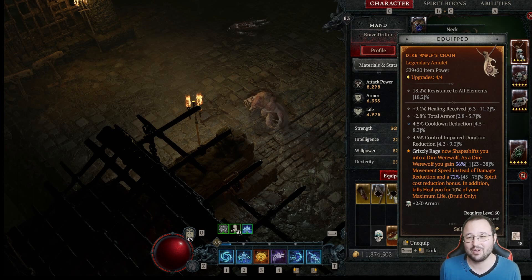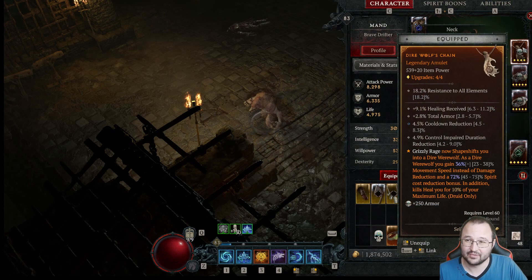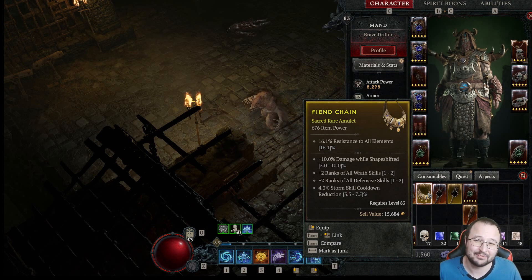My current amulet is not great. I want to imprint a legendary aspect onto a very good amulet that gives me cooldown reduction — that's the main thing I need. I don't want to imprint this aspect onto a trash amulet because the aspect itself is pretty good. So if I'm going to imprint it, I want it to be on a good amulet, and so far I've failed to find one. Neither of the ones I have gives me cooldown reduction, and even though I can keep enchanting over and over, I still haven't found the right amulet.